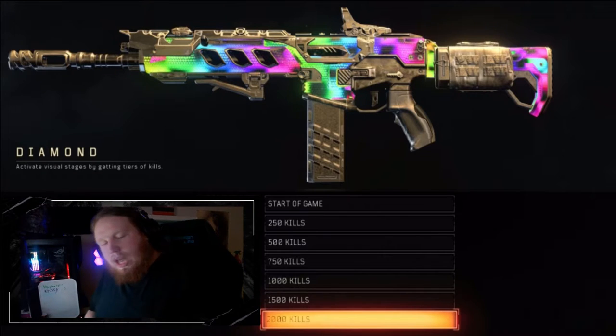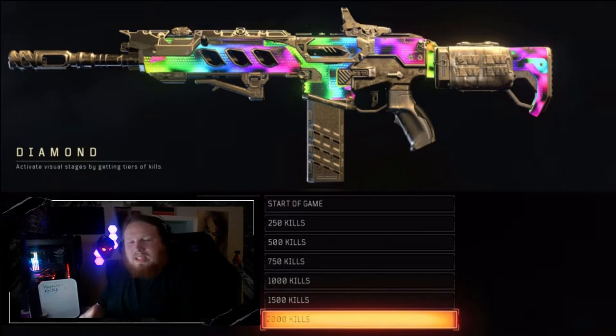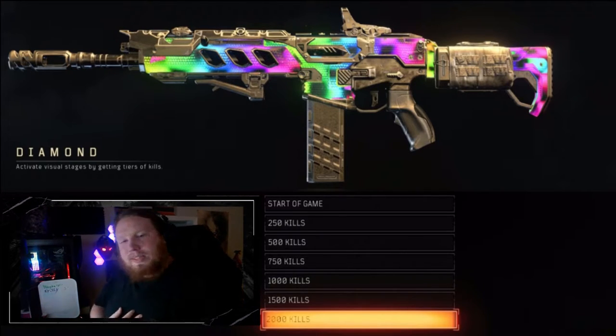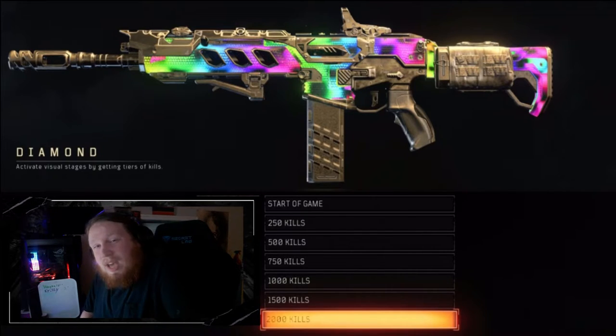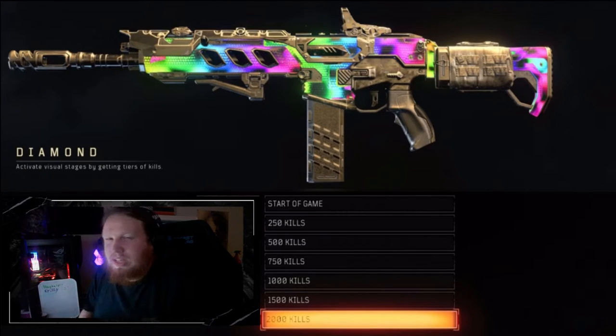Number 8: Black Ops 4 Diamond. In Black Ops 4, Diamond was reactive — every set of kills, I think it was 5, 10, 15, it would change the color of Diamond. This kind of started the trend of reactive camos. It was dynamic and changed as the game progressed, and overall it looked good in all tiers. I played Black Ops 4 a lot but never got Diamond myself — I was really into zombies. Mediocre, but definitely better than the last two.